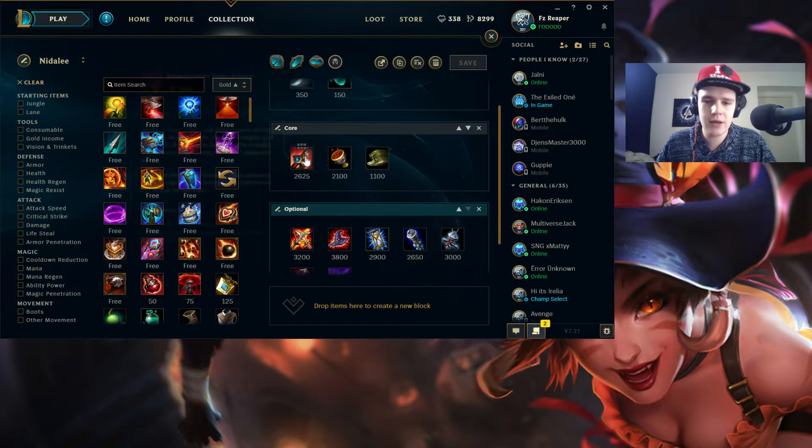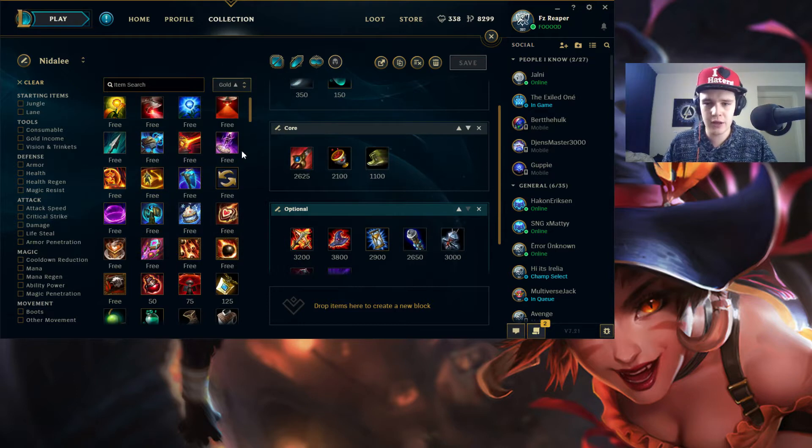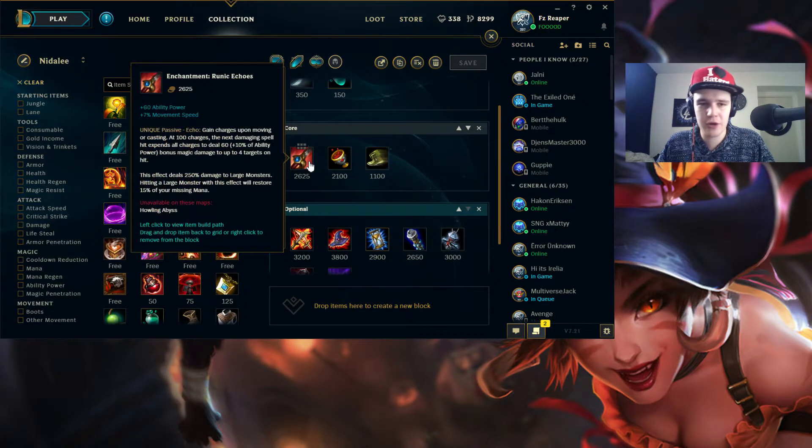Core every single game for Nidalee is Red Smite and Runic Echoes. Red Smite on Nidalee is really good because it helps you 1v1 people — as soon as you land that spear you're also really squishy, so reducing their damage output towards you is really good. Runic Echoes obviously gives you ability power, and movement speed — which is really useful on Nidalee. People underestimate this a lot. The more movement speed items you can get on Nidalee, the faster you can chase someone down after landing that spear.